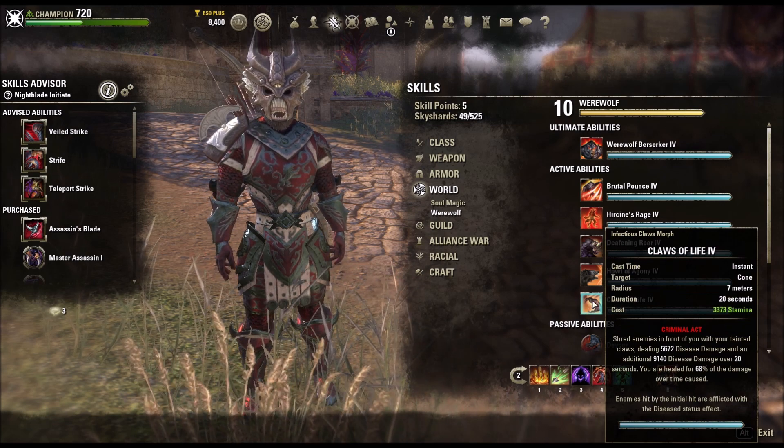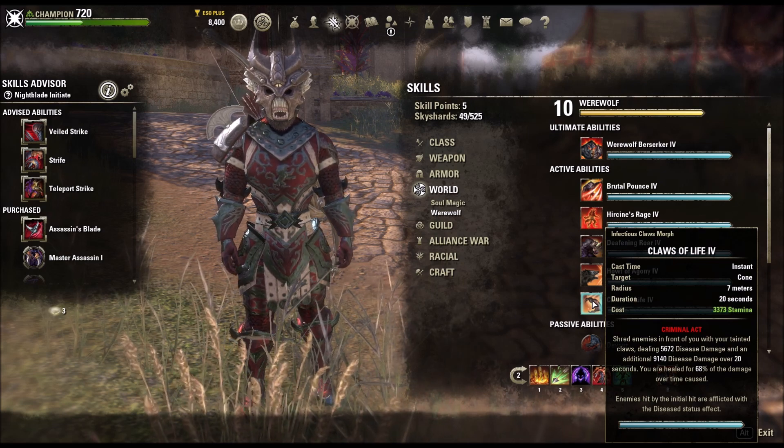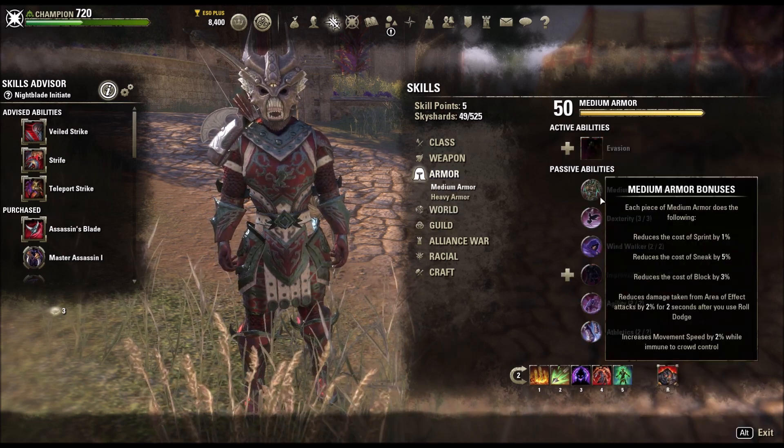And then Claws of Life is going to give you a ton of sustain — you're healed for 68% of the damage. It's a swipe, it's going to put a DoT on everything, and it's going to make you a real tanky boy. Anyway, so armor.